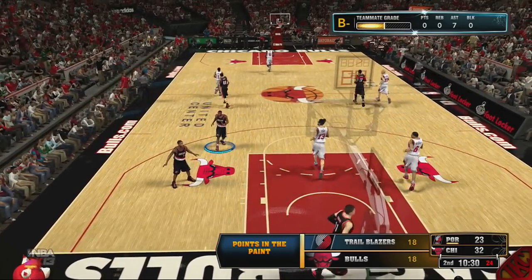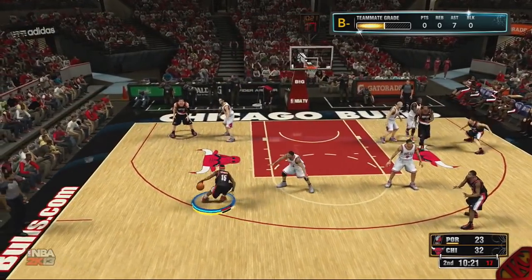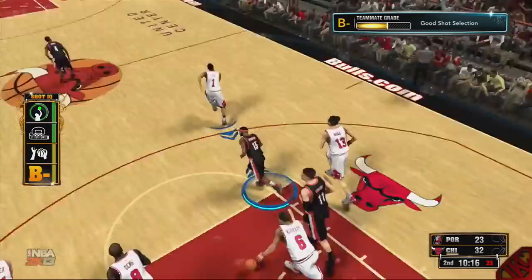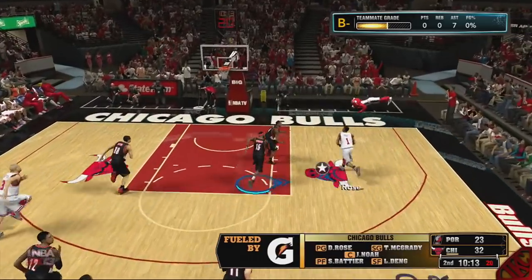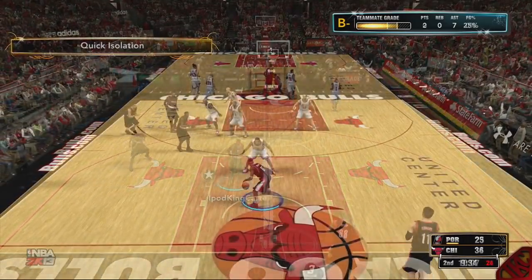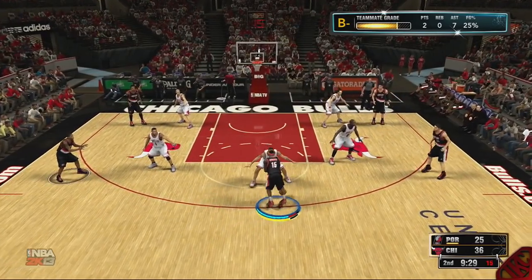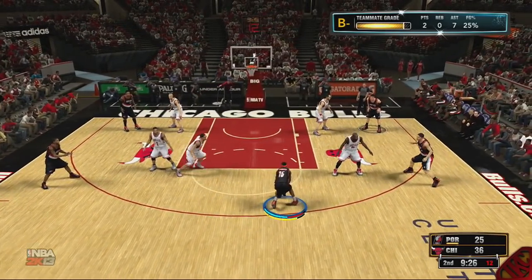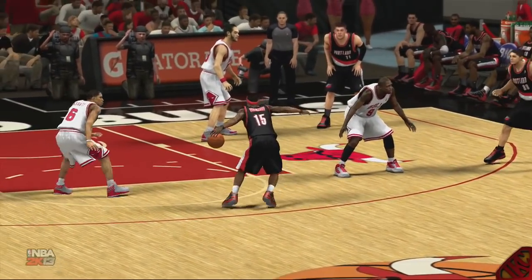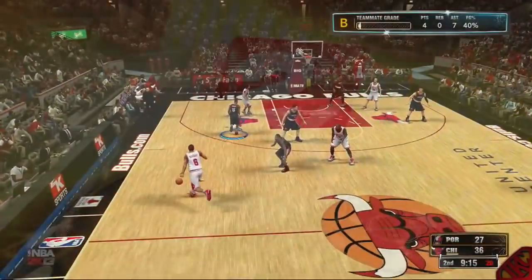Some accessories don't have the option to be color coordinated — for example, in NBA 2K13 I couldn't change double rubber bands to match team color 2. Also, some accessories couldn't even be purchased. When we buy gear to upgrade our attributes, there needs to be a visible indicator showing they're working all game long — like compression shorts showing a plus-two attribute bump — similar to how signature skills work.